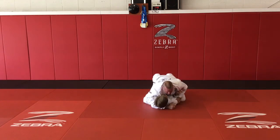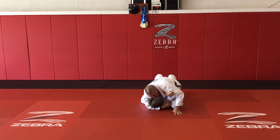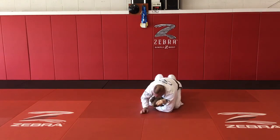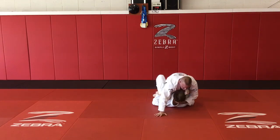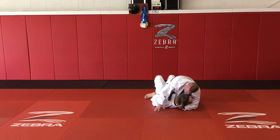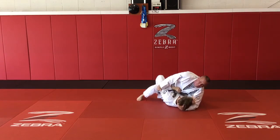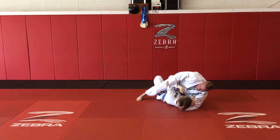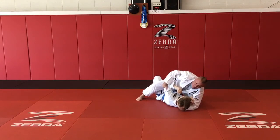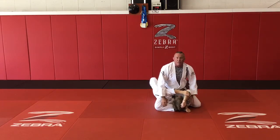When he does that, I'm gonna transition under his arm and drive my knee up as high as I can get it and capture this arm. Once I capture that arm, I'm gonna switch hands and grab his other arm. If I need to, I can just grab his elbow and use my legs to power through. That helps me get my S-mount — the higher I get that heel, the better off I am.